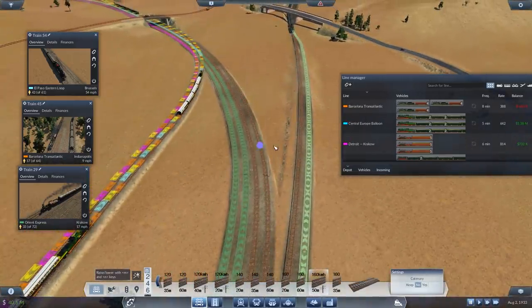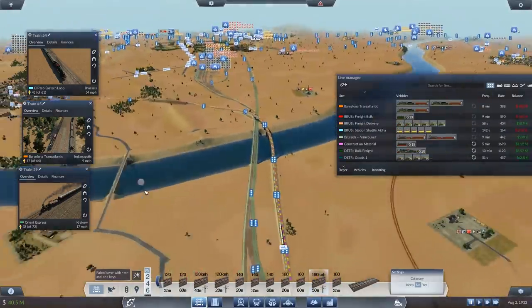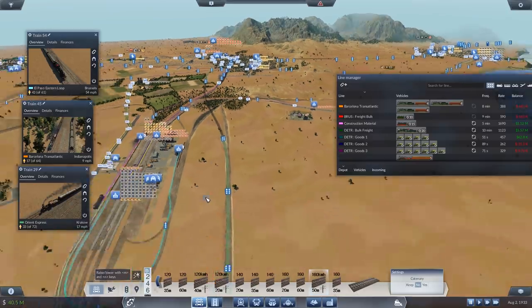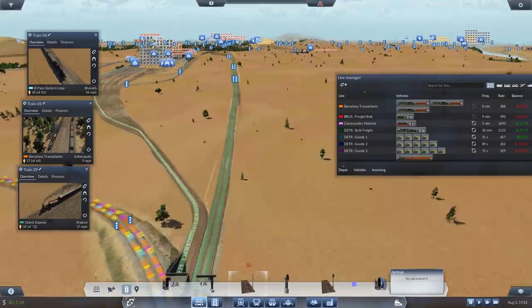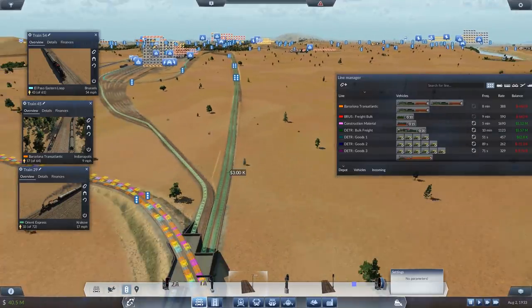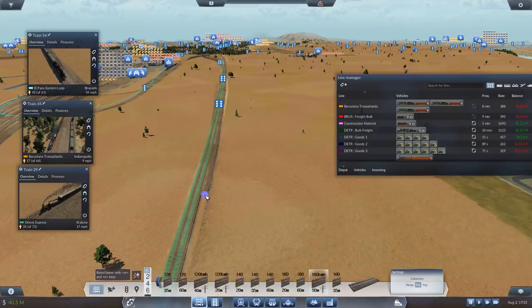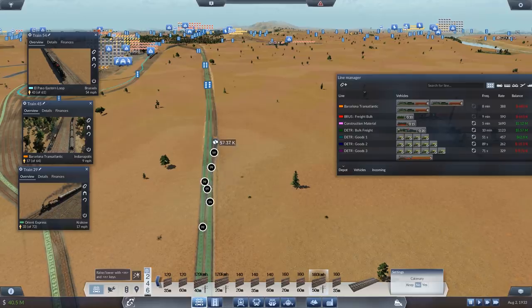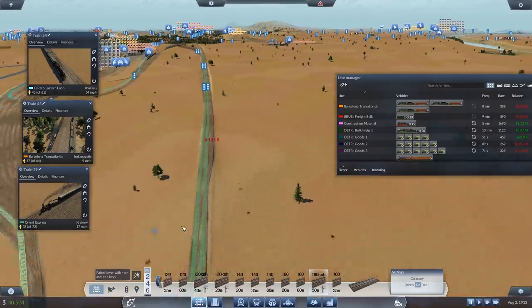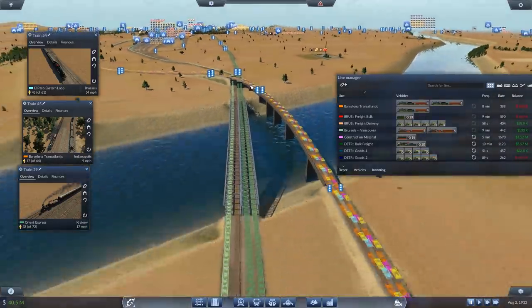Let's have a look and see if this is all still flowing correctly. Only one service using that side. I think orange — whatever orange is — could use that side as well. Although that does have to leave to go to Barcelona, so orange can stay where it is. Only one service each side on there — that seems a little bit wasteful. Not to worry. We will be packing all of this lot out with a whole bunch more in due course, I'm sure of it.